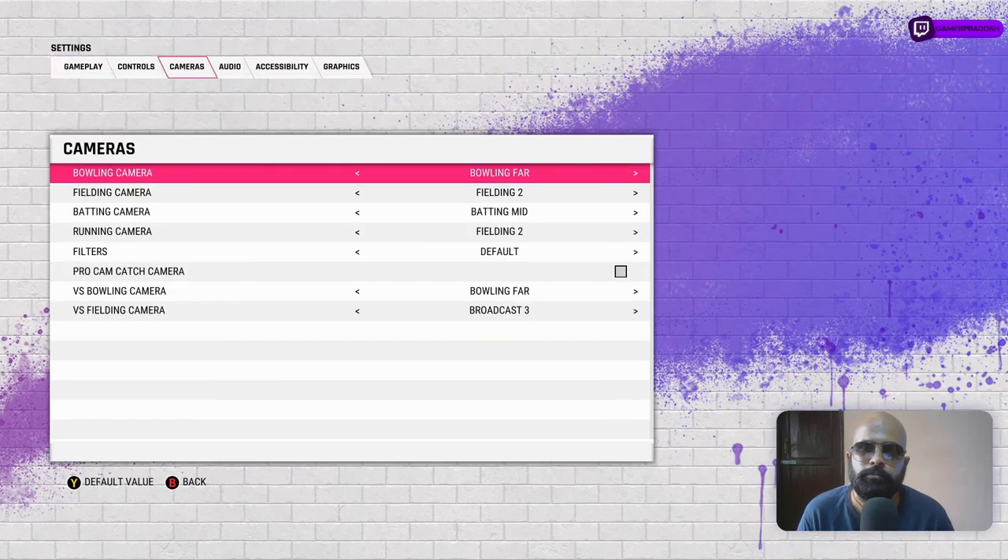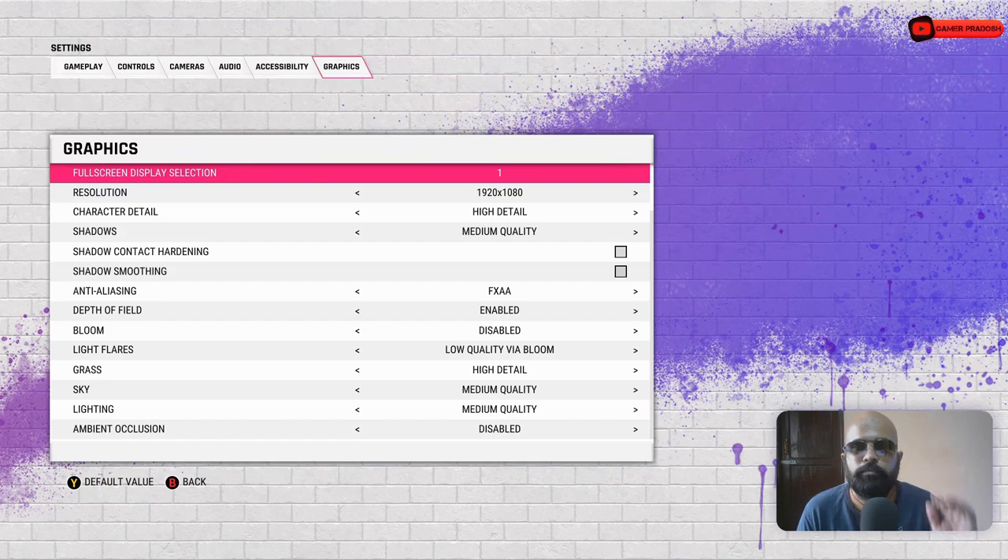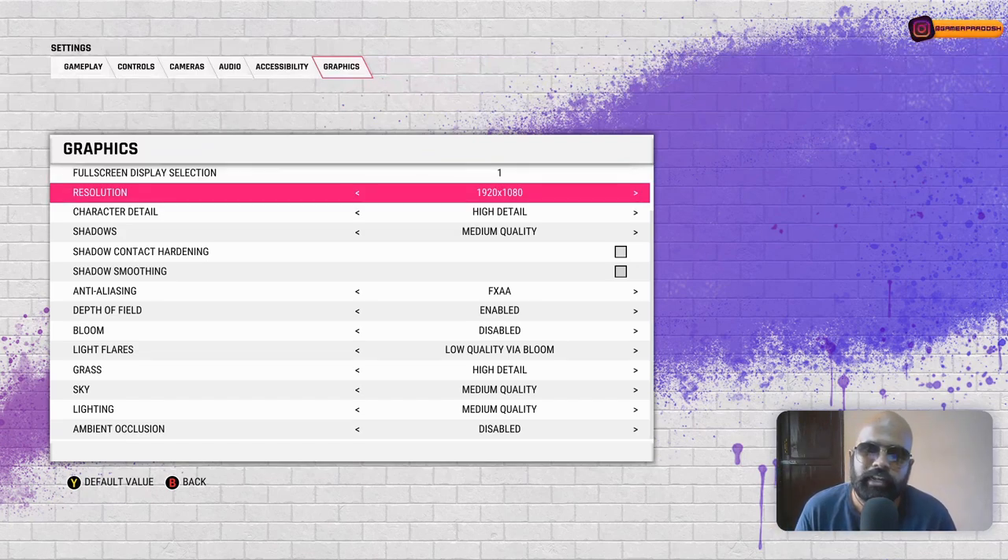Let's go to the graphics options. The settings I'm using are on an i5-4460, 8GB of RAM, RX 570, and a 1TB HDD. When I'm not streaming, I get around 100 FPS because I've disabled the frame limiter, which we'll talk about. We'll go one by one through every option in the graphics settings. For resolution, 1080p — if it works for you, definitely go for it.